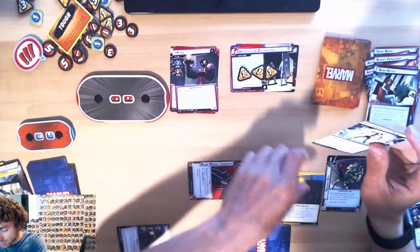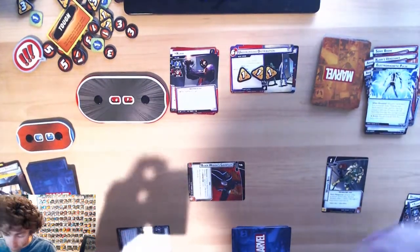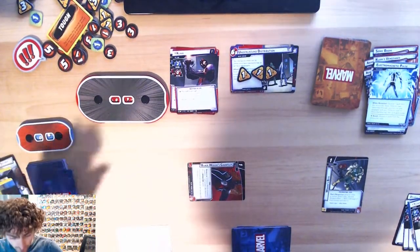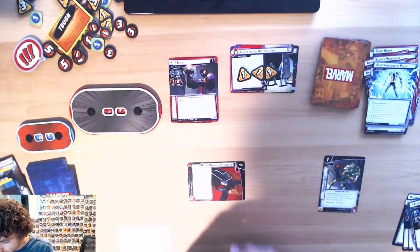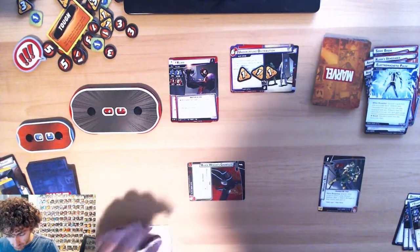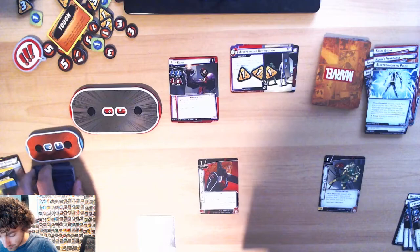We're gonna discard Spycraft to not do the electromagnetic pulse, and when I do that I deal no other damage to Claw. Then both of those ready up, and that is it.